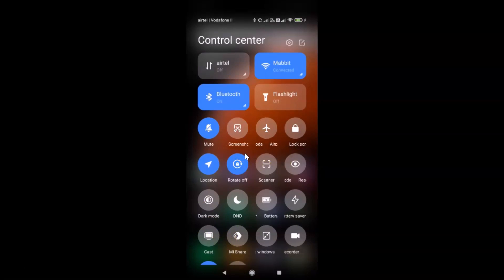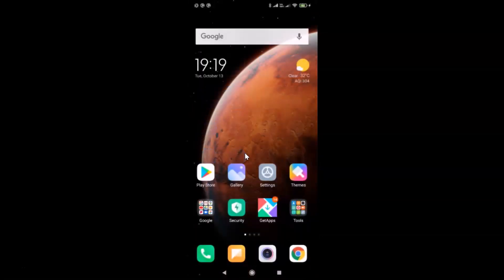That's it! In this way you can easily enable Control Center in Redmi Note 7 Pro running MIUI version 12.0. Thanks for watching — if you like my videos, please support this channel by subscribing. Thanks, bye!